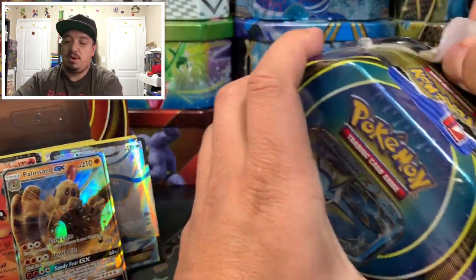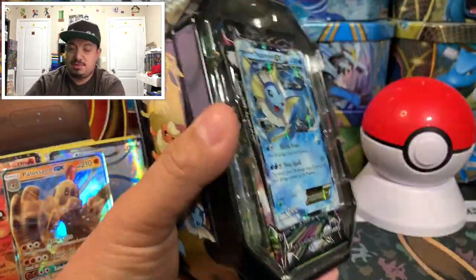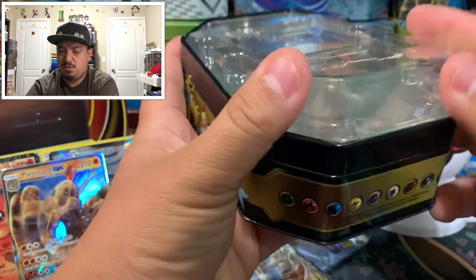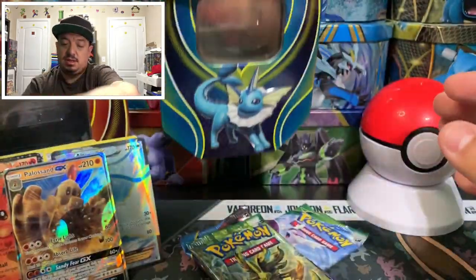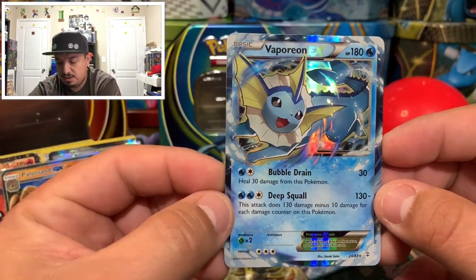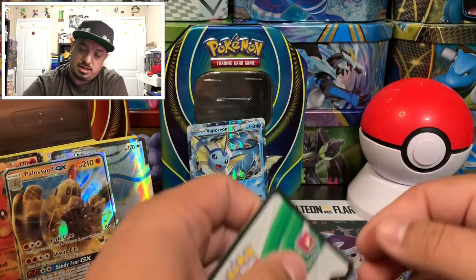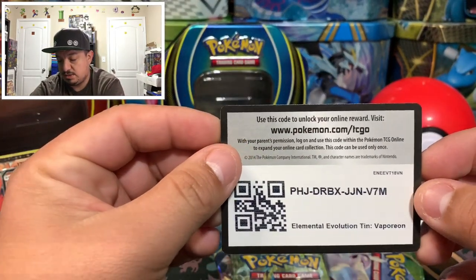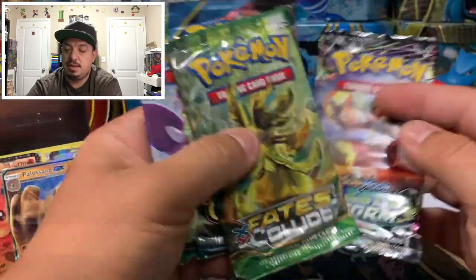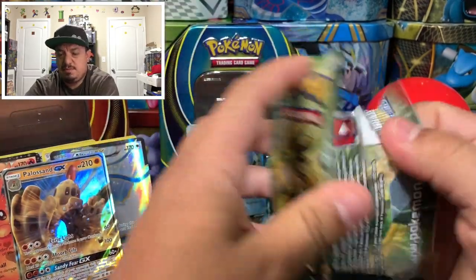Now let's open up the Vaporeon tin. It should have the same packs — Fates Collide, Roaring Skies, and others. Here is the Vaporeon EX — and here's the TCG code card for the Elemental Evolution Team. Same thing: Celestial Storm, Fates Collide, Ancient Origins, Roaring Skies. We'll start in the same order with X&Y sets and end with Black and White.